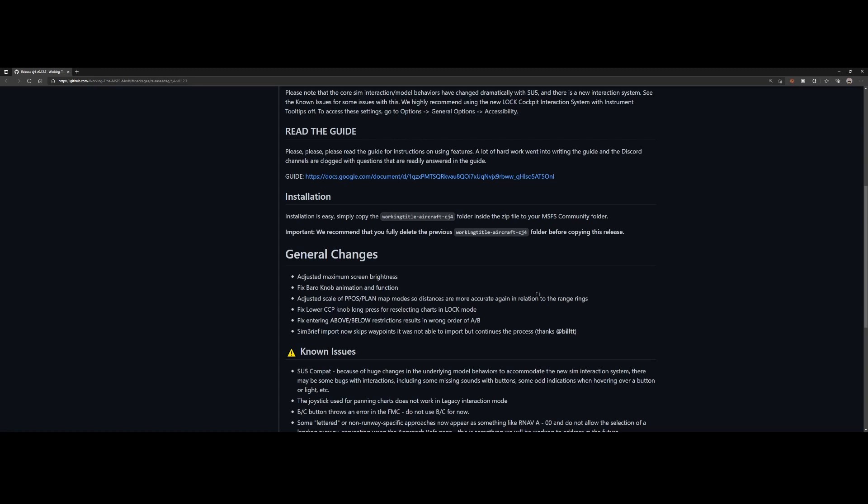They adjusted the scale of the PPOS and plan map modes so distances are more accurate in relation to the range rings. They made some changes to the map modes because the points looked a little bit too close in some cases, so they made it more accurate.